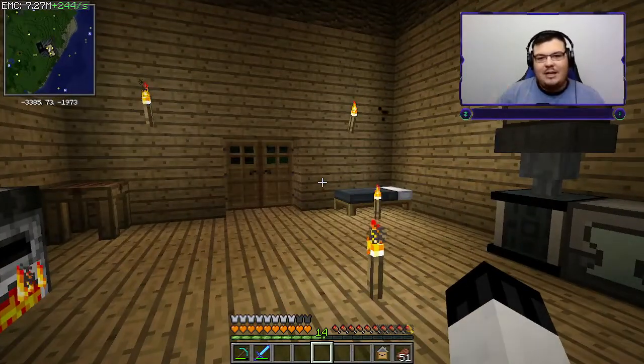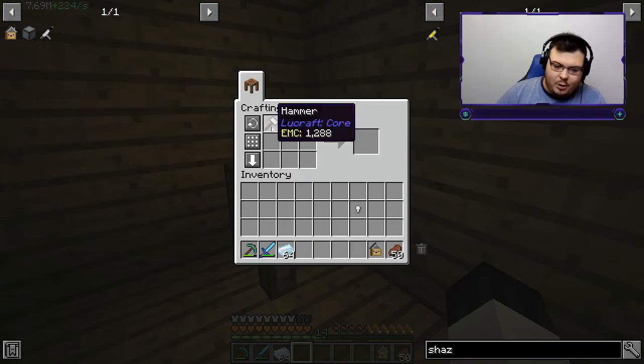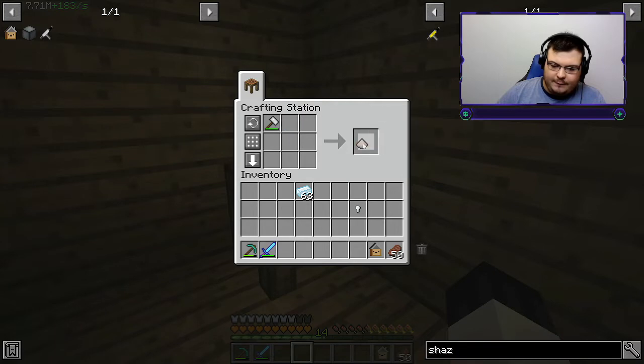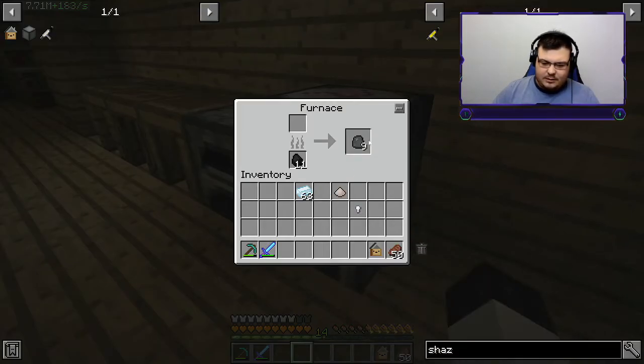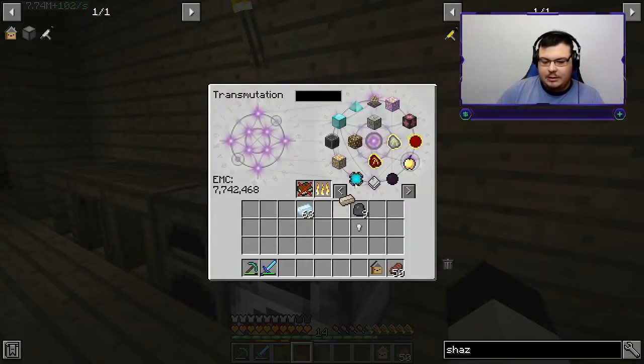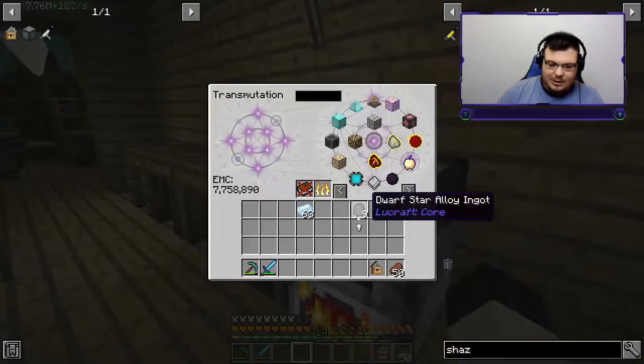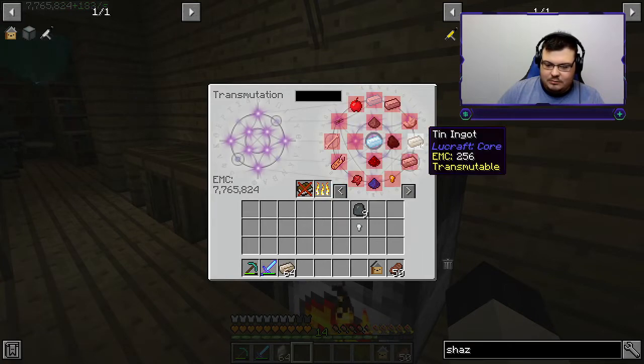We've gotten what we need — we've gotten our dwarf star. Now all we have to do is take this hammer. Okay, I guess this isn't going to work the way I thought. Let's see if we can put this in the furnace. I just need one thing to work — just one thing is all I need. Please give me the result I want — okay, this will work! I'm not stressing, you're stressing. There we go!